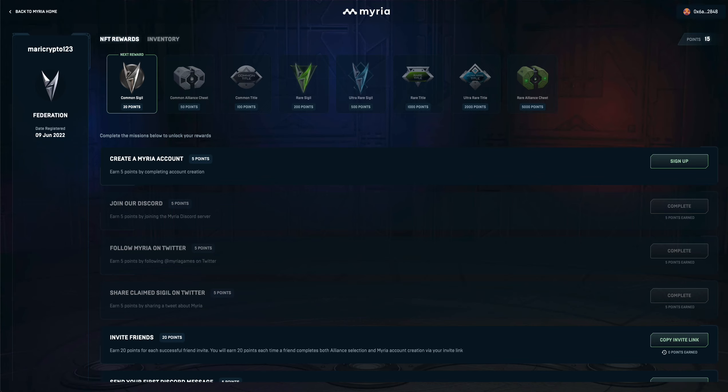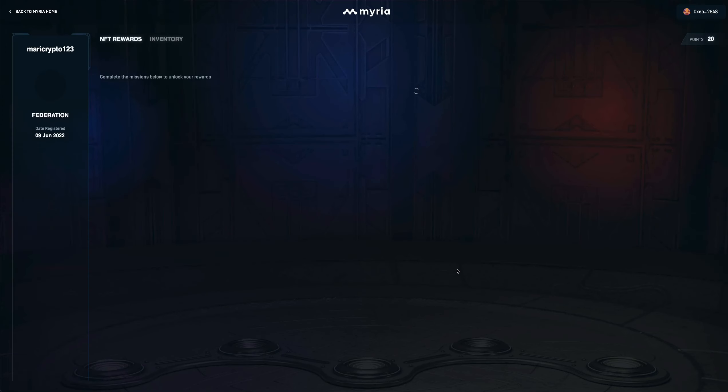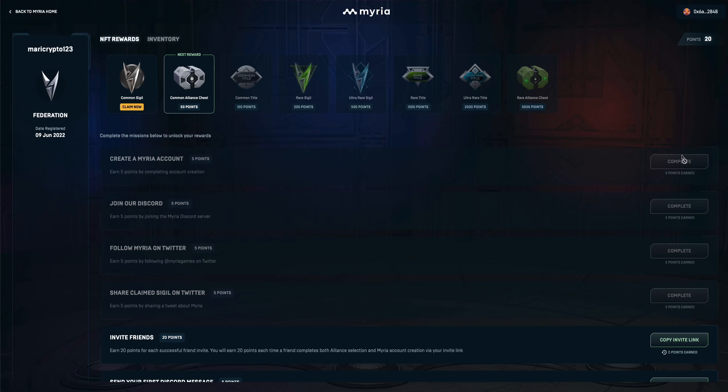And lastly, sign up. After signing up, I'll verify it via email — and boom! We now have 20 points. So now we can claim the first NFT.